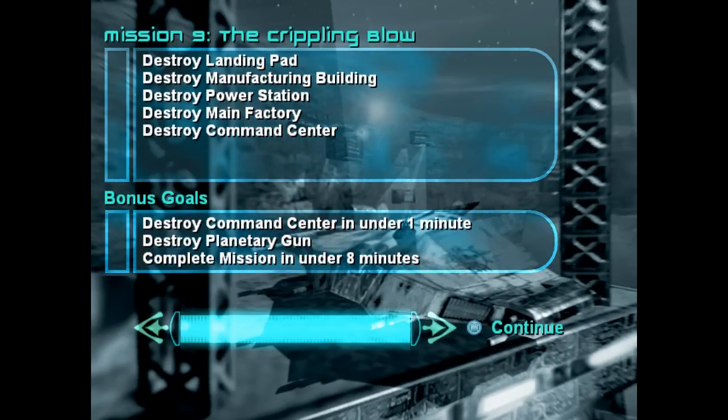Hey everyone, welcome back to Star Wars Starfighter. Last time, the whole team gathered together — Reddy, Riss, Nymh, and Vanna. They all teamed together and they took out Eos' planetary defenses. This part, we gotta destroy everything. We gotta destroy the command center in under a minute, and just beat it all in under eight. So let's go ahead and get started.